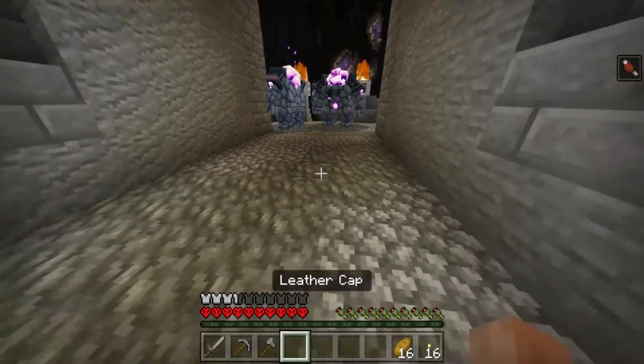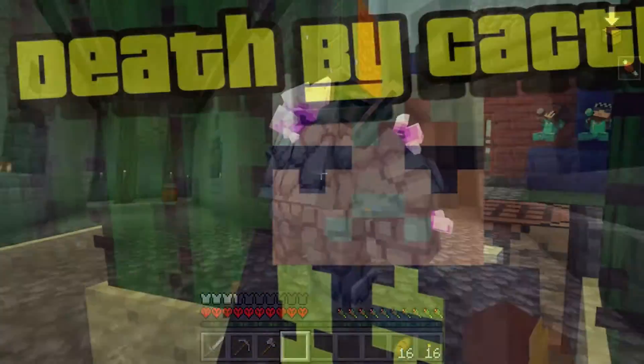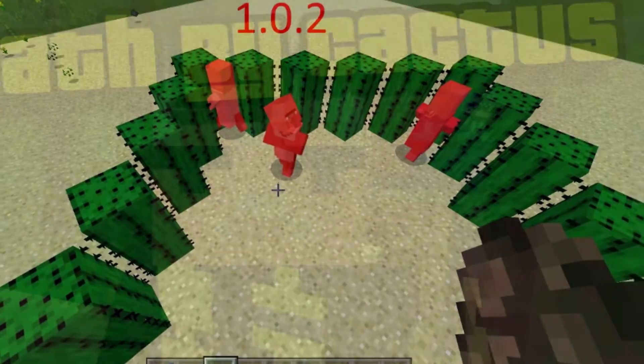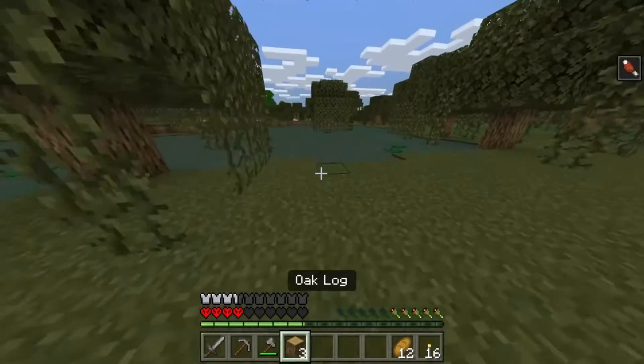Now, I believe there are multiple death messages depending on how you die, but for the sake of this we're just going to kill ourselves as a standard. I think I'm going to die by a cactus, so let's slowly kill myself. Death by cactus — and as you guys can see, this pops up: 'The Real Echo was pricked to death. The Real Echo died and can no longer respawn.'